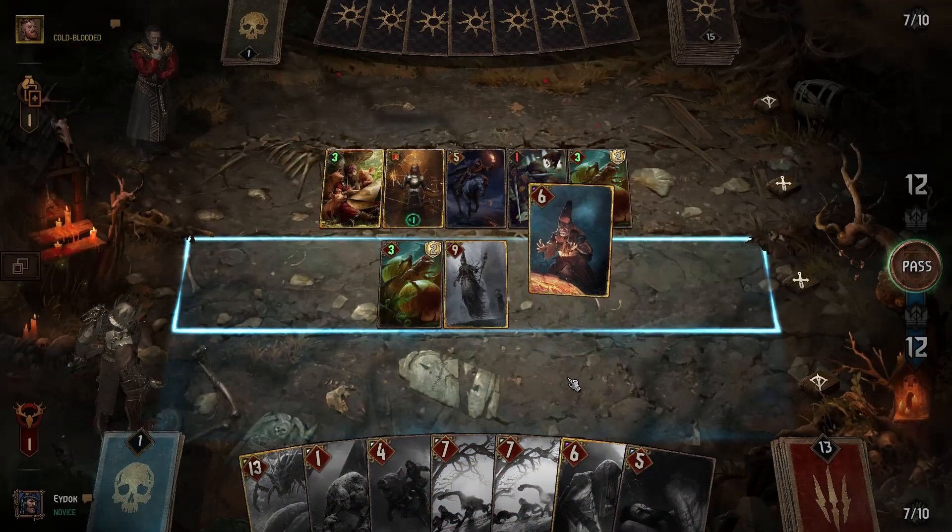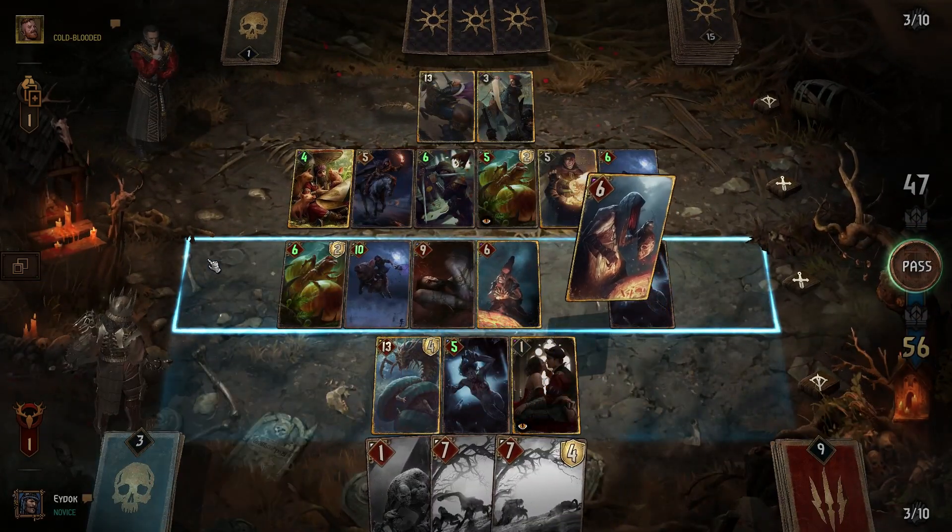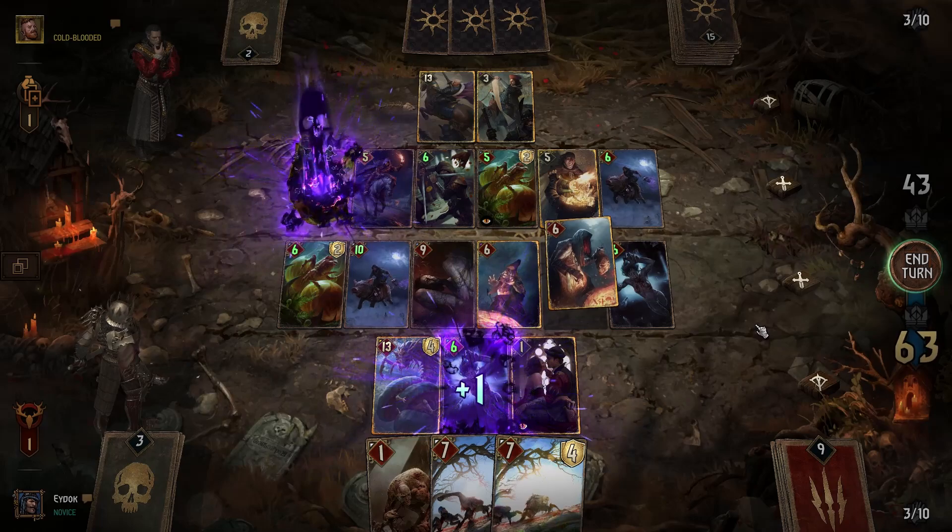Last but not least, the Crones. Always try to play Bruvis and Weavis first, since the 6 damage from Whispers is devastating, especially in round 3.